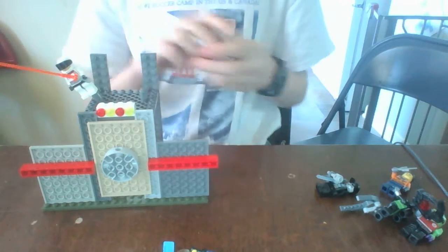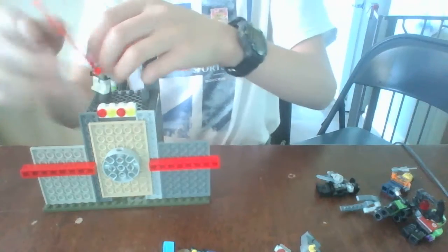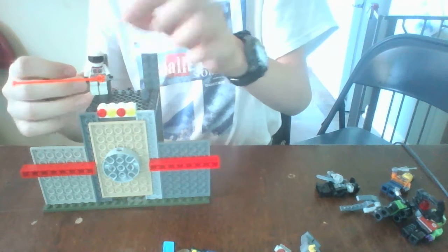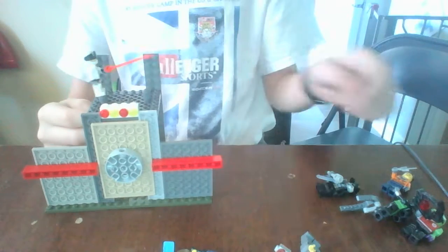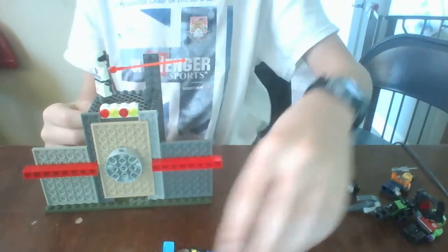Now here's a tip: to make an astronaut figure look like a knight, you want to put the visor on upside down. Sir Hamulus is out.